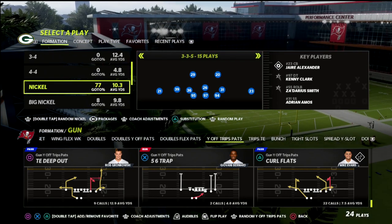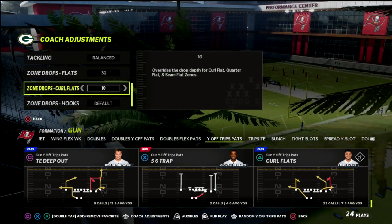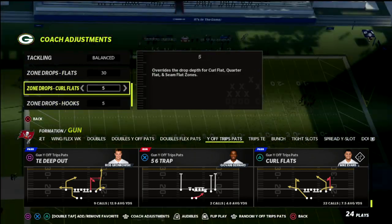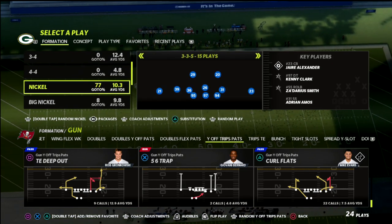In this video I'm going to show you an incredible route combination out of the U-Trips formation that is going to help you get over the top of 30-yard cloud flats in Madden 22 whenever your opponent is double mabling.